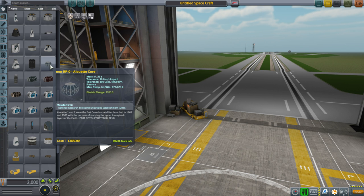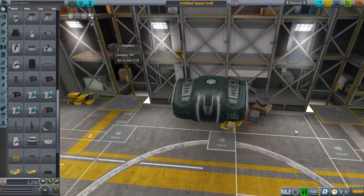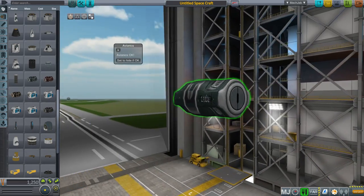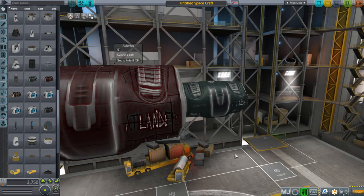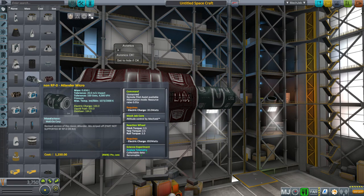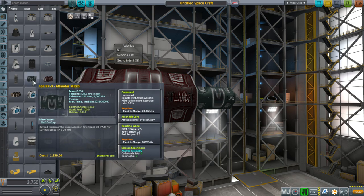In this case, you can see they should be marked non-RP0 right now. It's got a part like this — it certainly has a different shape than normal. This is a bigger one — apparently a lander thing called Atlander. There's a micro and a mini. Let's see what we need to work on as far as these command modules are concerned.